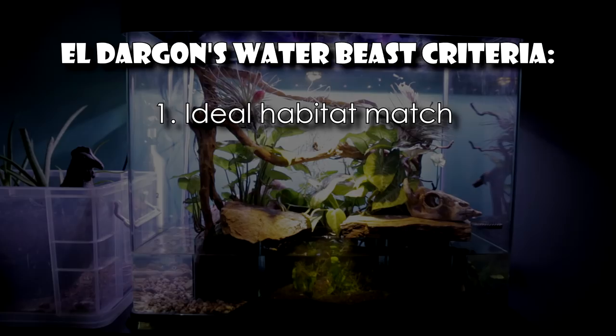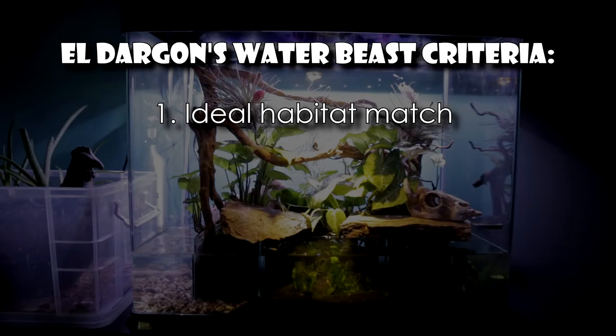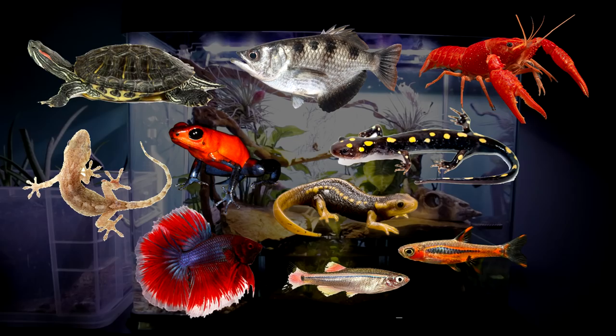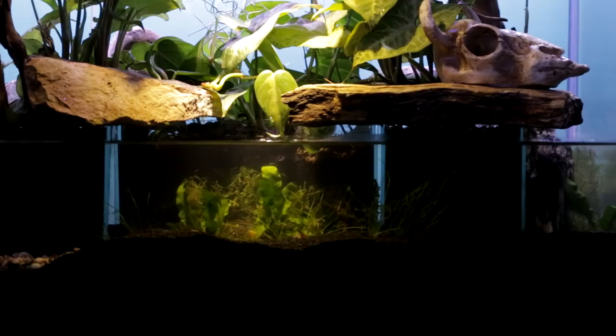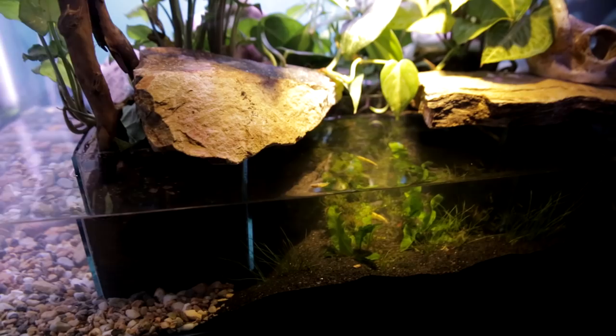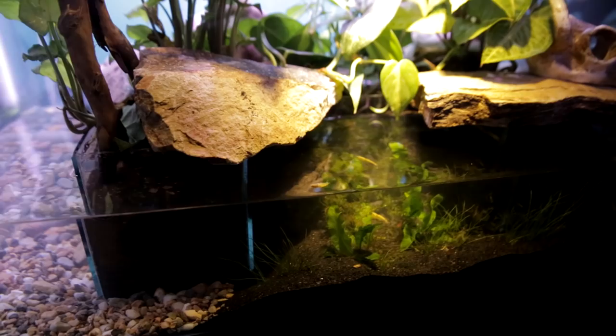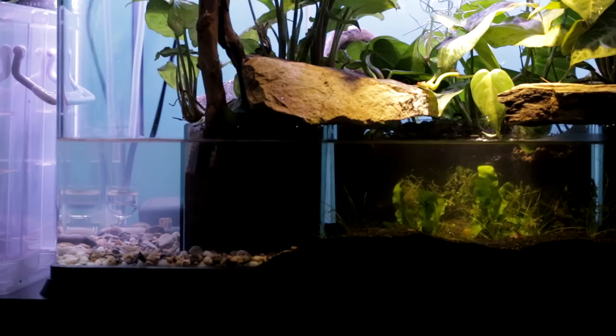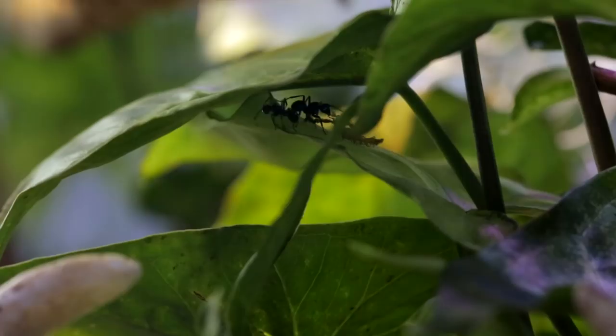Our first criteria: Ideal Habitat Match. Which of these species could realistically and comfortably live in this El Dragon paludarium? Right off the bat, turtles would be eliminated because there is simply not enough space. Perhaps a baby turtle might be able to live in here, but it wouldn't be long before it outgrew it, and not to mention a turtle would totally wreck this setup — and god forbid it bend a branch or plant enough to touch a wall and form a bridge for the pharaoh ants to cross or our Polyrachis ants to escape. This also eliminates Archerfish. The water of El Dragon is only about 8 gallons in volume and super shallow, which is insufficient space for an Archerfish. Plus, it would also try eating our Polyrachis.